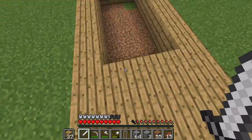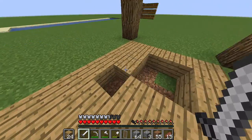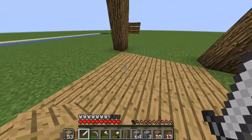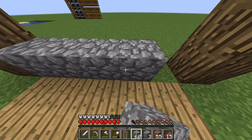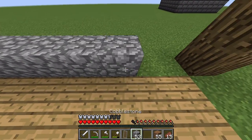We're gonna set up our floor, and this build is already looking pretty nice. Then you're gonna wanna place down some of your cobblestone on the outer rim.